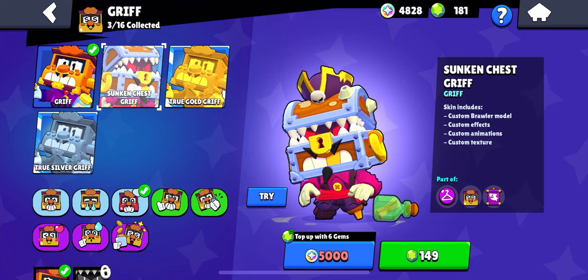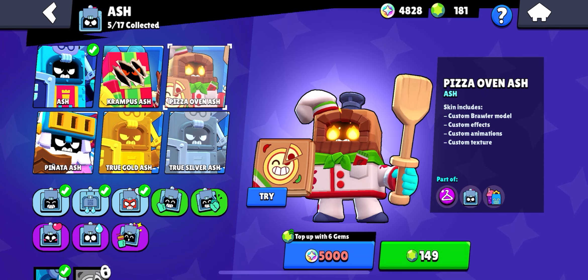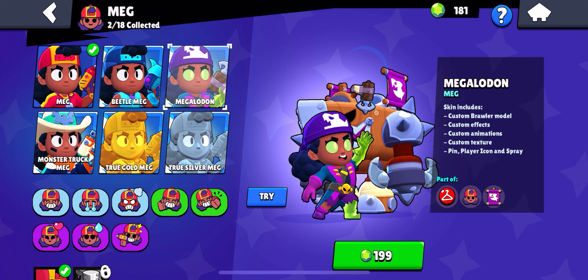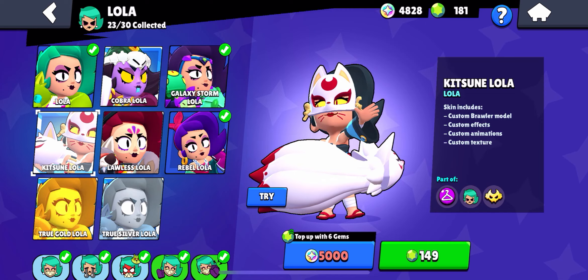Next up is Griff — obviously it's going to be Sunken Chest Griff. Next up is Ash — there are a lot of good Ash skins but Pizza Oven Ash wins it for me. Next up is Meg — Monster Truck Meg, Beetle Meg, and Megalodon are all insanely cool; it's really tough but I really like Monster Truck Meg. Next up is Lola — there are a lot of cool skins but in my opinion Cobra Lola wins.